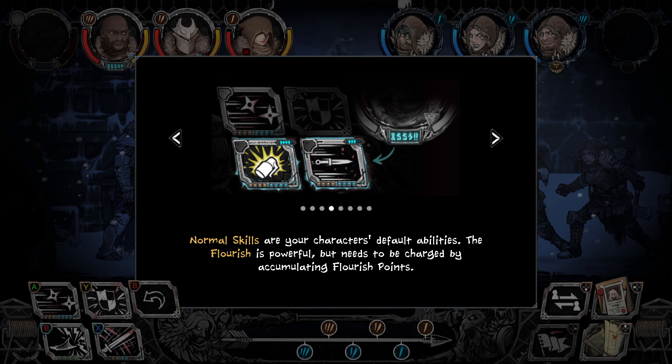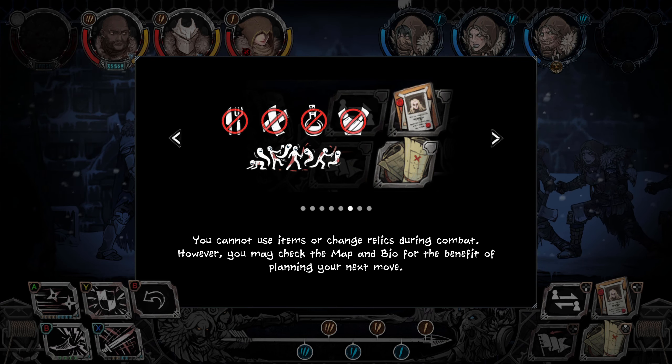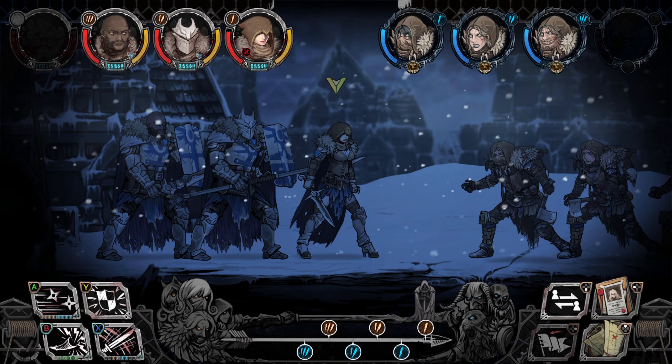Normal skills are your character's default abilities. The flourish is powerful but needs to be charged. Using guard is a useful way to defend against powerful attacks — you may even get a flourish point. You cannot use items or change relics during combat. However, you may check the map and bio for the benefit of planning your next move. Affirmation allows you to rearrange your team in the heat of combat. Run away is also a good option for avoiding combat. Monster types are indicated by the icon beneath the portraits. There are special effects based on these types.